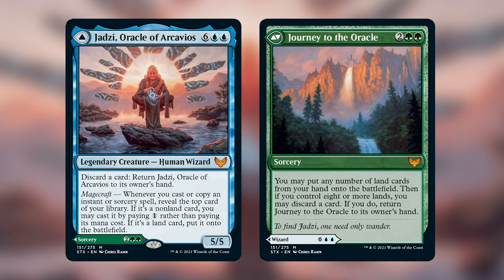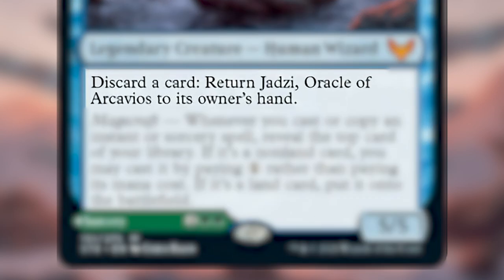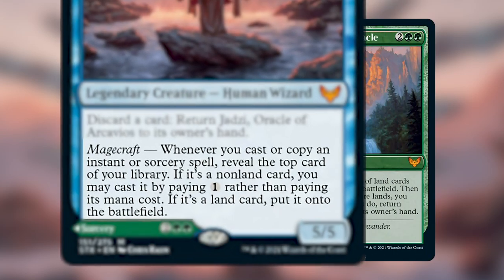On the front side is Jadzi, who is a legendary creature human wizard for six and two blue. She's a 5/5 and has two abilities. The first one lets you discard a card and return Jadzi to its owner's hand. The second one is a magecraft ability, which means whenever you cast or copy an instant or sorcery spell, reveal the top card of your library. If it's a non-land card, you may cast it by paying one instead of its mana cost. If it's a land card, put it onto the battlefield.